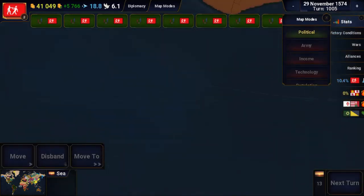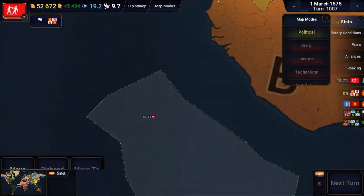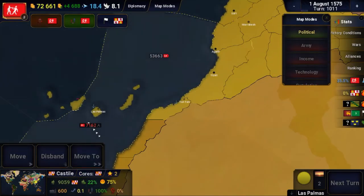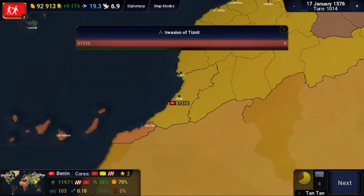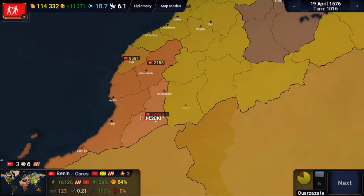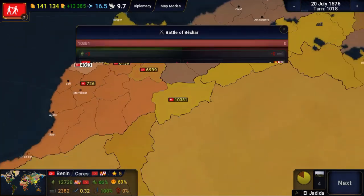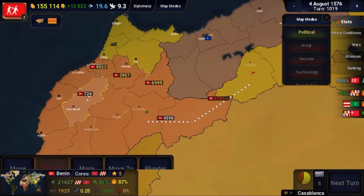I then moved the army from the capital out to the sea, met up with the army in the north, and invaded Castile's islands off the coast — I think it's called the Canary Islands now. After that, I invaded the southwest African territories, moving up by taking every bordering territory. I lost the army in the center but it was ineffectual, because they kind of disintegrated their own army at the same time. I put a small army to take the lower territories that were sectioned off, and took all of Castile's African territories, then went to the negotiating table.